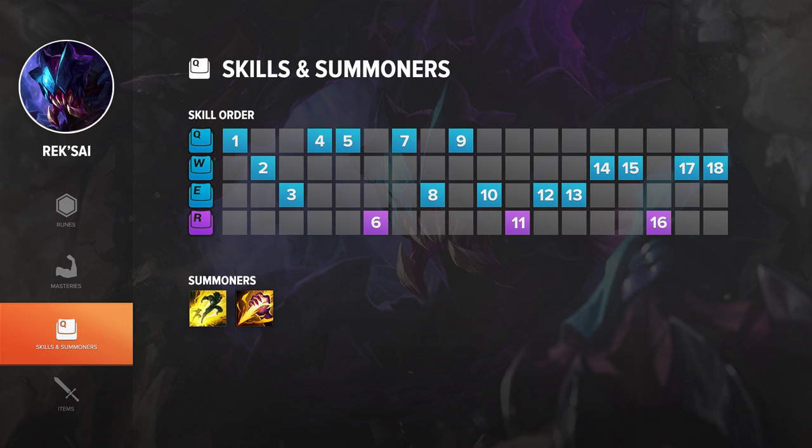For abilities on Rek'Sai, take Q at level 1 and max it first. Take W at level 2, E at level 3, and then you want to max E second, followed by W third.